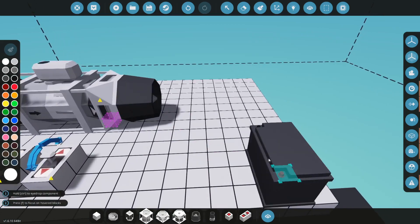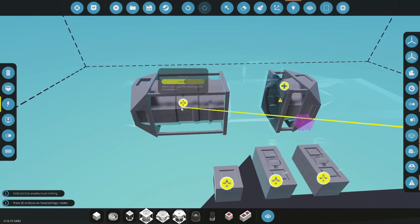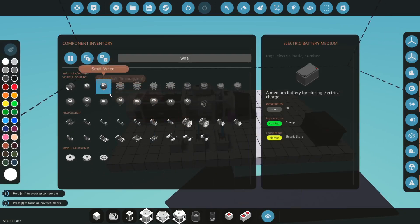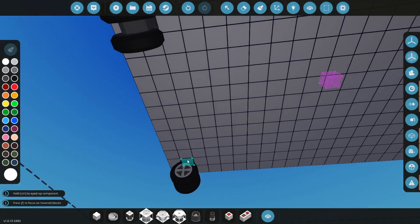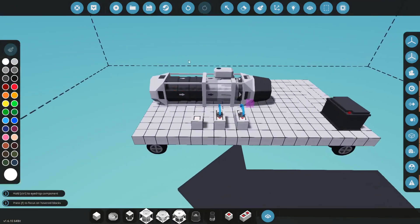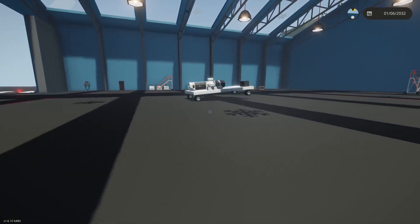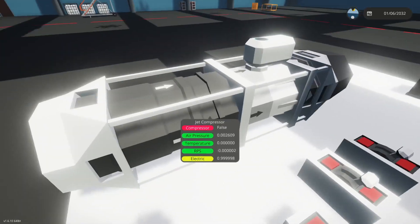Alright, so let's get the battery connected here, here, here, and everywhere it needs to go. Let's get a wheel, and spawn that. We have our jet.